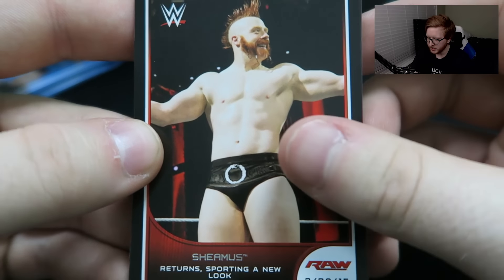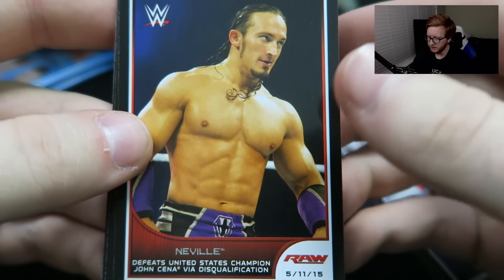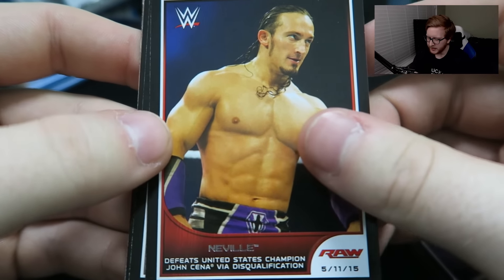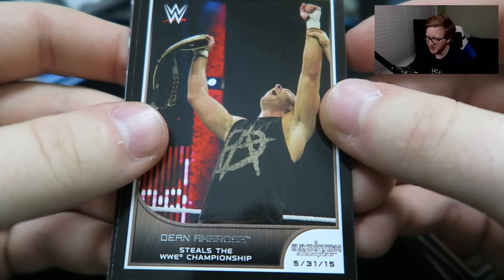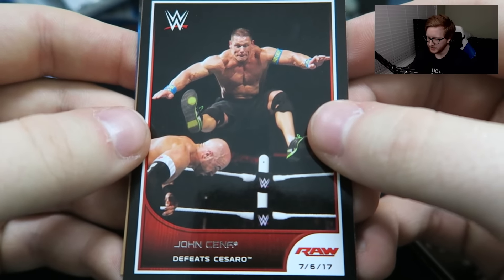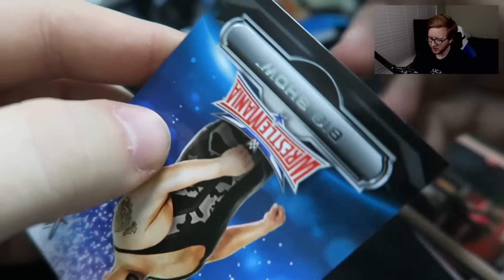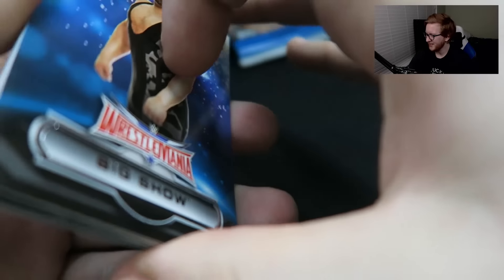Sheamus returns sporting a new look — I was there for that. Sting enters the ring — I was there for that, pretty cool moment, and it was even cooler when Triple H laid this man out. Neville defeats United States Champion John Cena via disqualification — Neville, baby, that was a good match. Dean Ambrose steals the WWE Championship — he's so crazy, wearing a wife-beater and jeans. John Cena defeats Cesaro. Sting challenges Seth Rollins — ooh, good card. There's the big man.